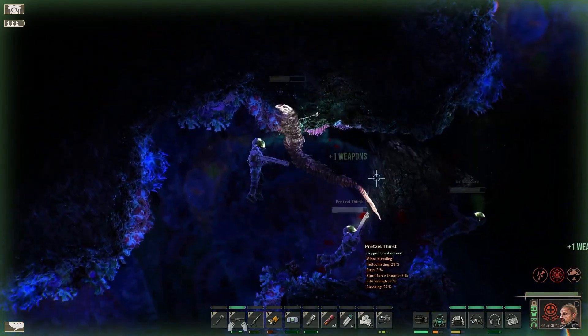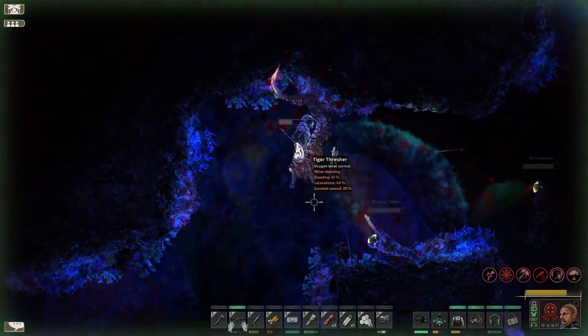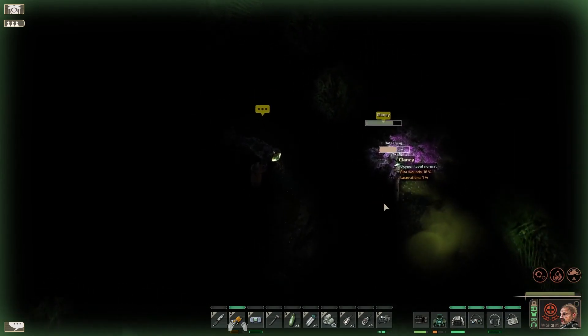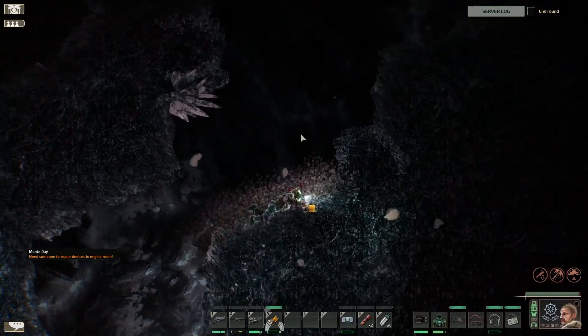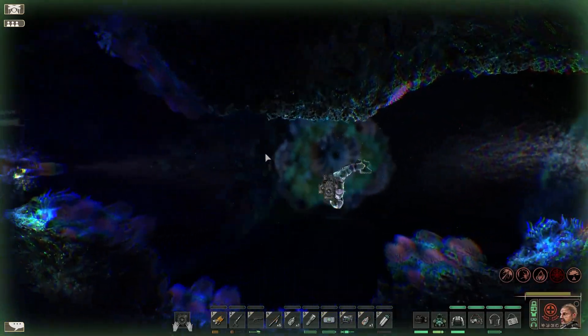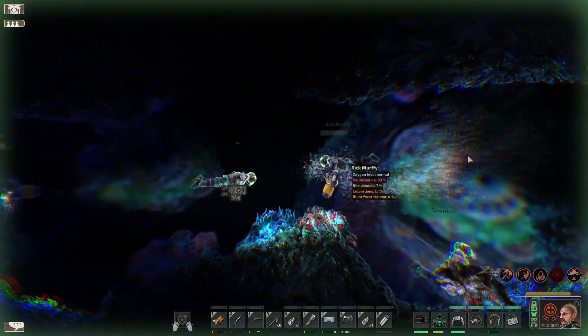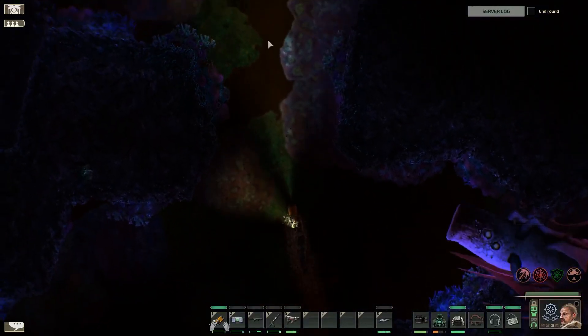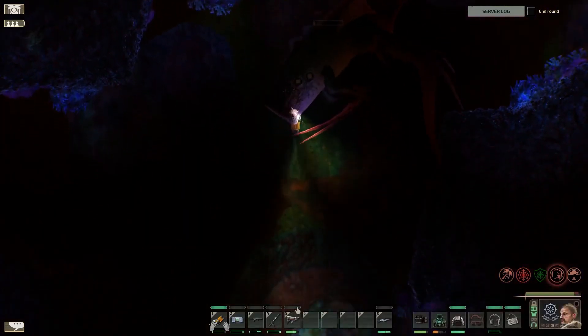And let's talk about caves. They got a whole update all to themselves, and it shows because it's spectacular. Some of them have vents that spew gas clouds that will drain your oxygen tank as you pass through them. Others have tight tunnels full of explosive spikes, and others have walls lined with hallucinogenic mushrooms that will turn your expedition into a trip. By the way, all of them do still have monsters in them, so proceed with caution.